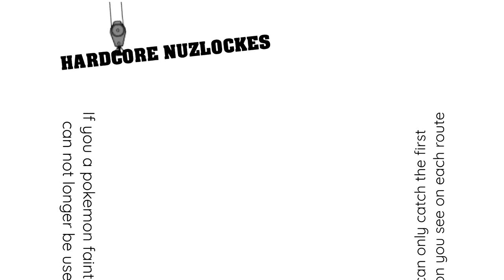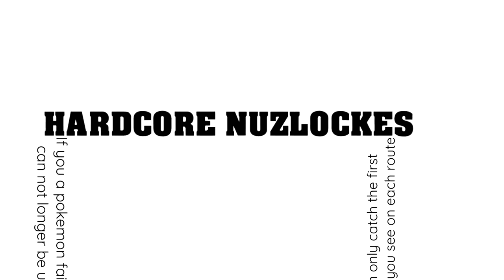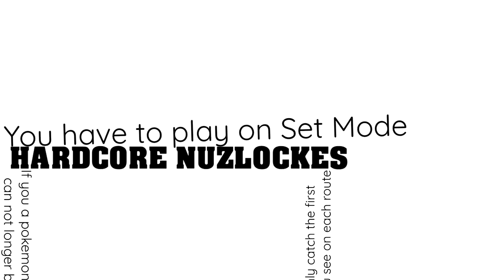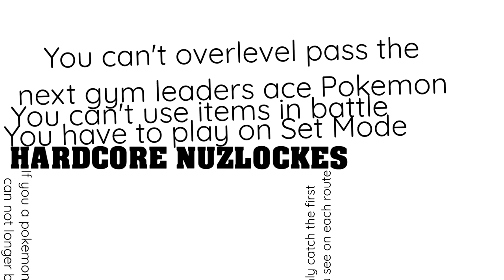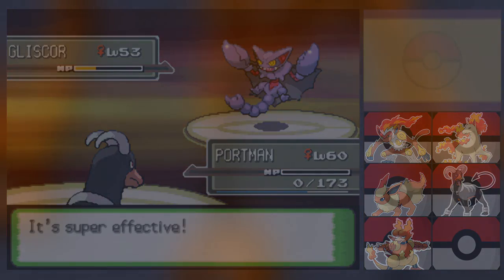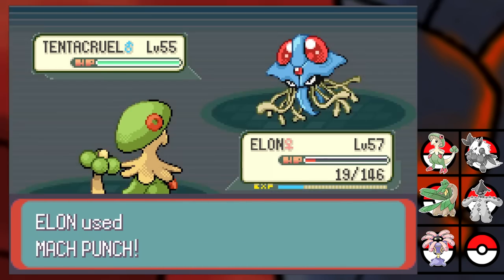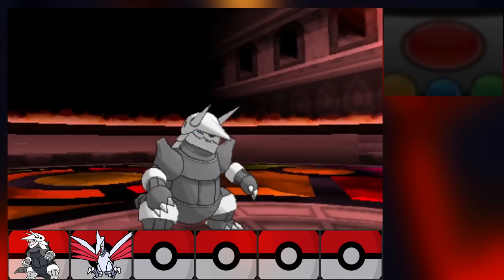Taking the groundwork of this we can advance further into pain, arriving at Hardcore Nuzlockes. What are they? Well they're another way to play a Pokemon Nuzlocke but with added difficulty by implementing these specific extra rules. You have to play on set mode, you can't use items in battle and you can't over-level past the next gym leader's ace Pokemon. So a pretty substantial spike in challenge, but we can go even deeper into making this children's game as hard and as just unrelentingly annoying as possible.